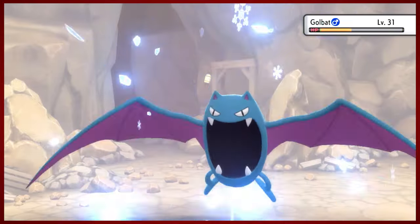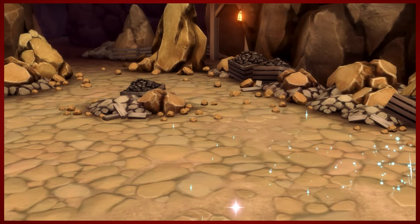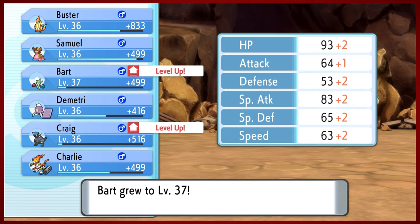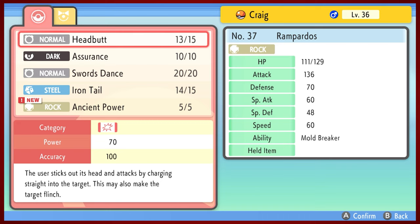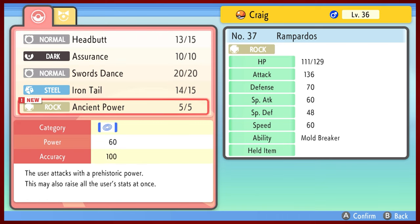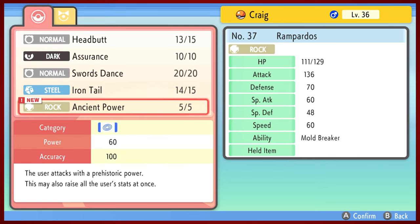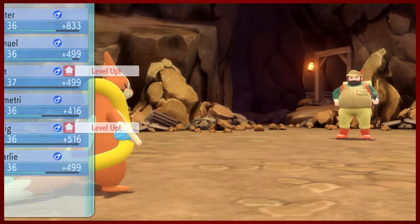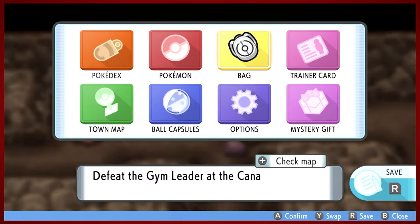Ancient Power - it's Craig's first rock move at level 36. The only problem is that it's a special attack move, and all the other moves that we have so far are physical moves. We will hold off on Ancient Power - that's a bit of a bummer. Hopefully we can find Rock Slide or something. I don't think I have TMs for any rock moves - unless I do, and then I've just been wasting all my time.